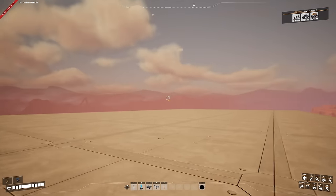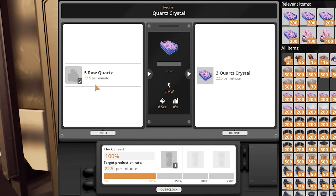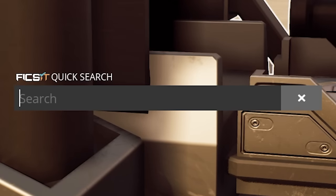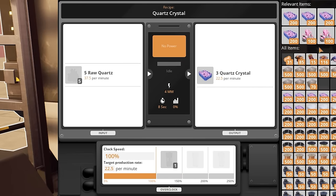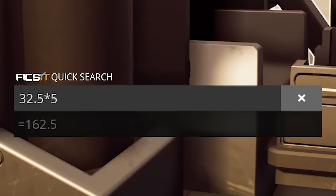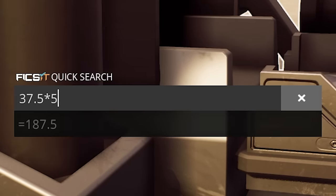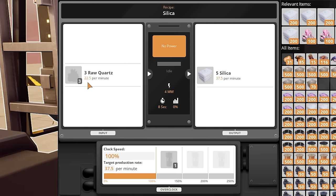We've got two mark two miners sending out 270 quartz per minute going into some constructors. Looking at the recipes, quartz crystals output 37.5 per minute. So 270 divided by 32.5 is 8.3 machines, but if we overclock the last machine to 220% that needs 82.5, and then 37.5 times 5 machines plus 82.5 equals 270. For silica it's 22.5 input per minute outputting 37.5.